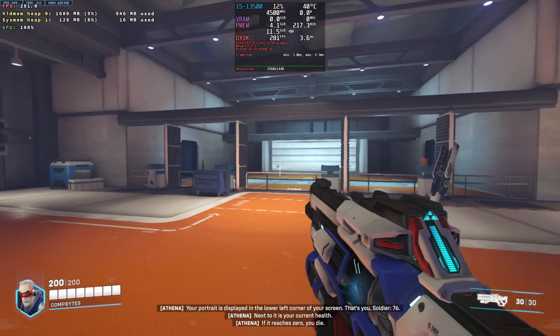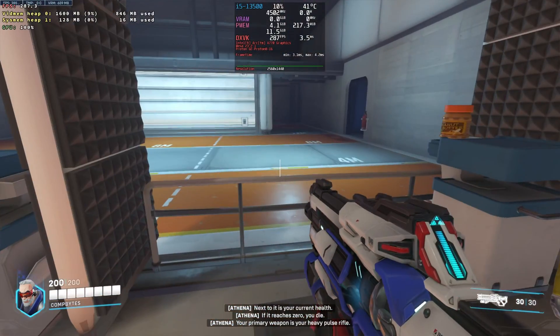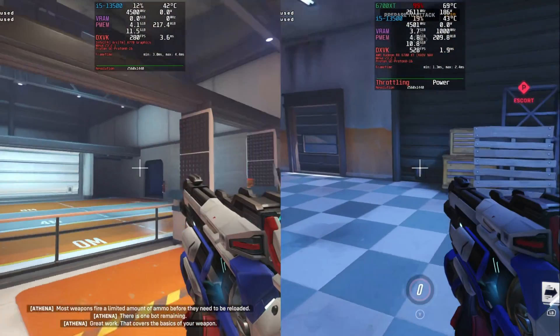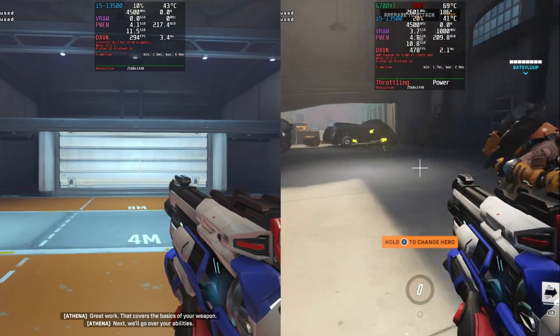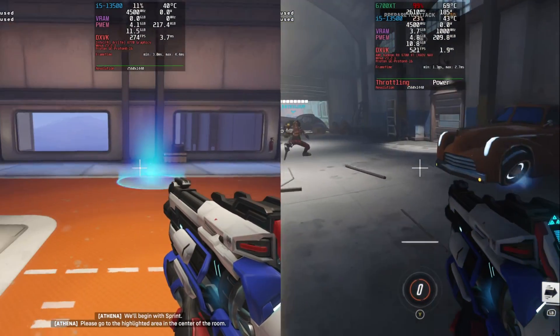In this playthrough at 1440p low, the A770 stuck around the range of 280 to 300 frames per second in the training area, and the 6700 XT stayed in the range of about 450 to 500 frames per second for the most part in arena play.